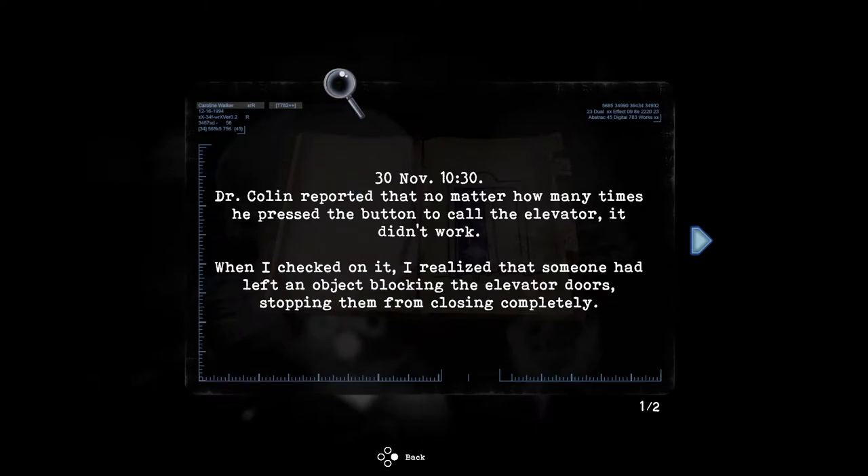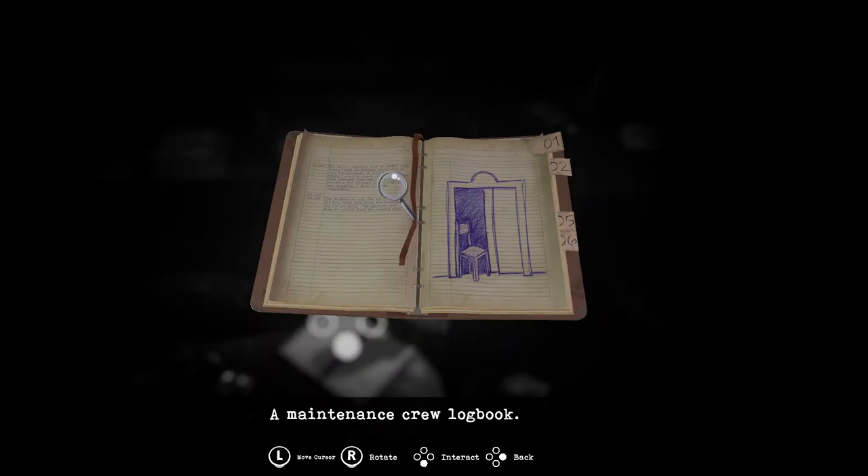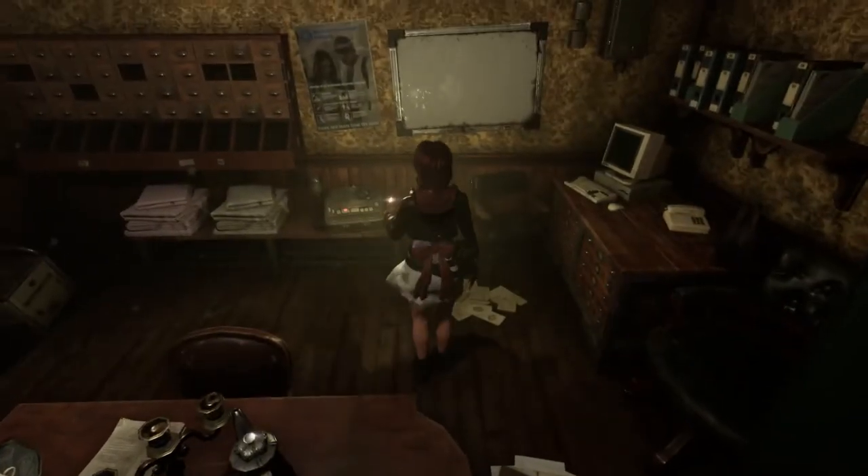November 30th, 1030: 'Dr. Collin reported that no matter how many times he pressed the button to call the elevator, it didn't work. When I checked on it, I realized that someone had left an object blocking the elevator doors, stopping them from closing completely.' January 20th, 1960: 'The buttons on the elevator from the basement and the first floor aren't working. The elevator can only be called from the second floor.' Nobody's fixed it yet.